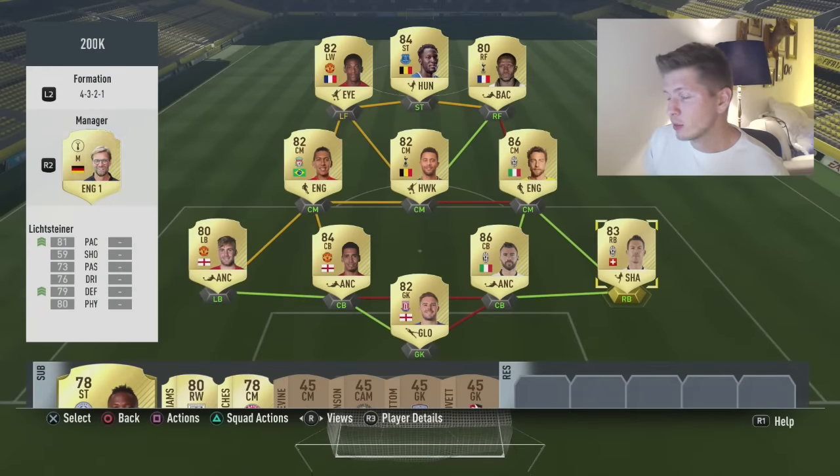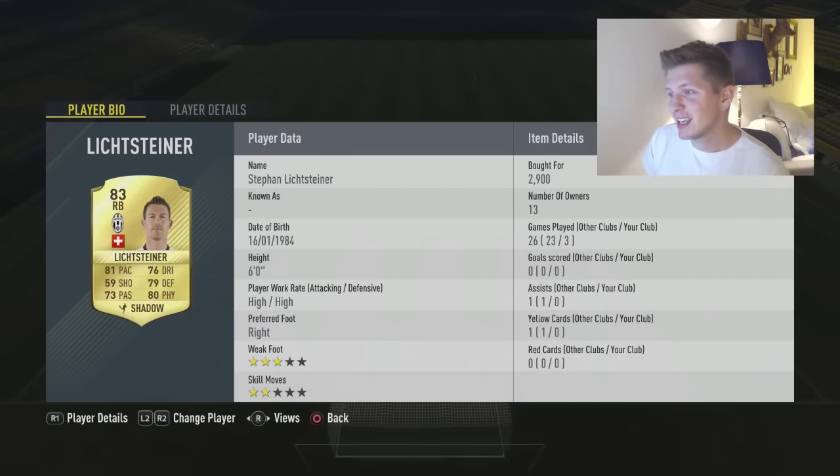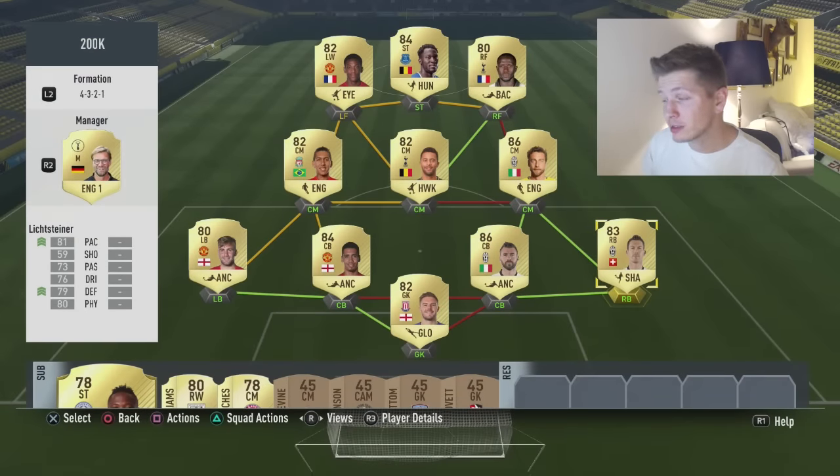At right back we have Listeiner, and I know some of you might say where is Florenci or Abate, but they don't have the height this man has. He has the height and he has the best possible work rates for a wingback — high/high — and that's why we pick him here. We picked Shadow and not Anchor because he is a little bit slower and already has very good physics. Shadow gives plus 12 to pace and plus 12 to defending, so he is going to have 93 pace and 91 defending.